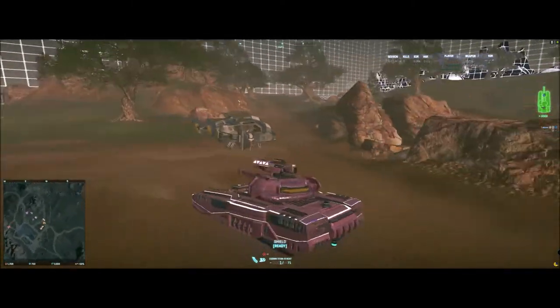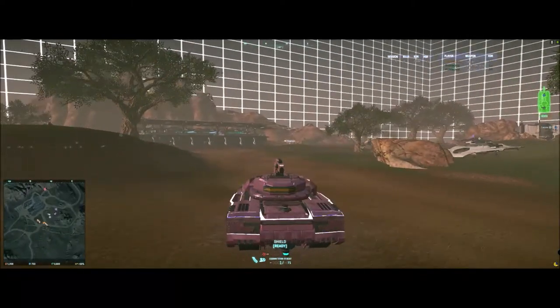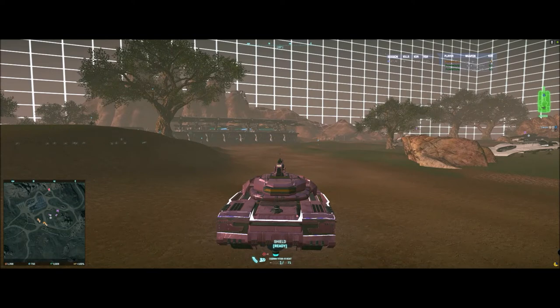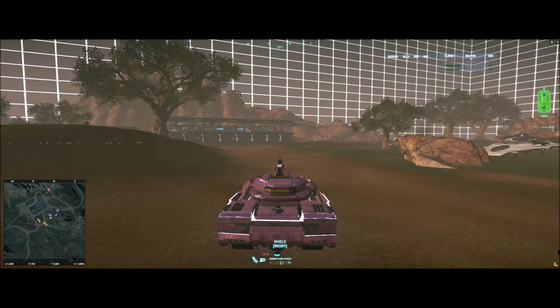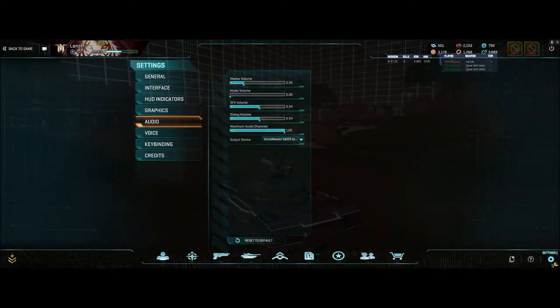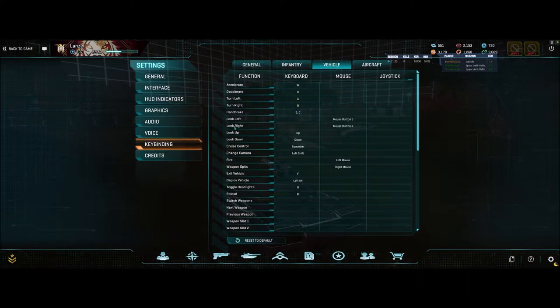The very first thing — I don't know how many other people are doing this, but I haven't really heard much of it — is the look left and look right. The game defaults have a look left, up, right, down function that you can put a key bind on your keyboard. You can look left, look right, up and down using your keyboard. These are two settings under the vehicle key binding keys: look left and look right.